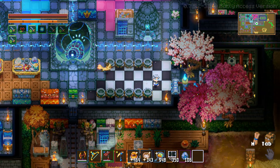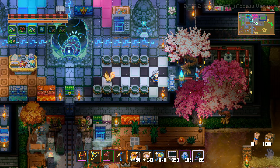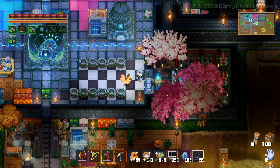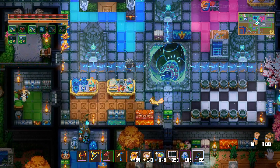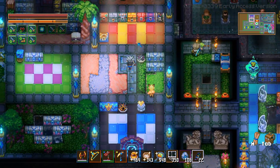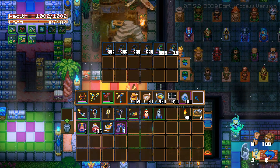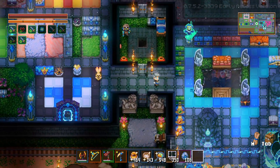Let's check if the galaxite is done — yes it is, fantastic. The auto smelter is one of the best things I ever put on the server. We have a nice collection of life figurines — not all of them, but most of them.